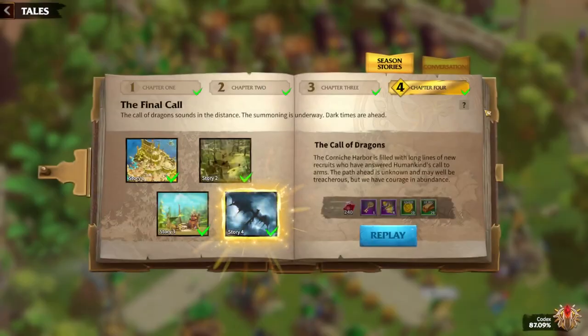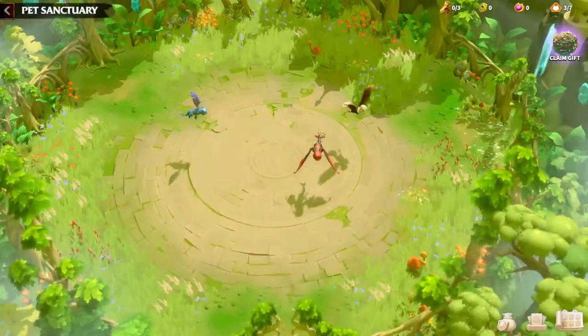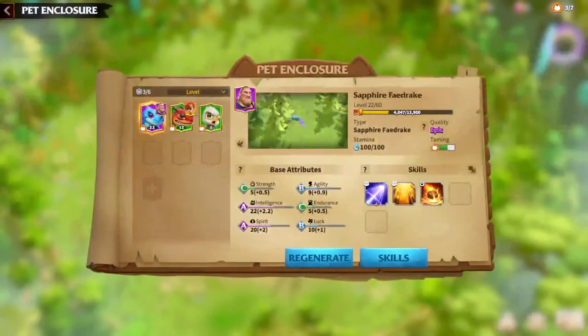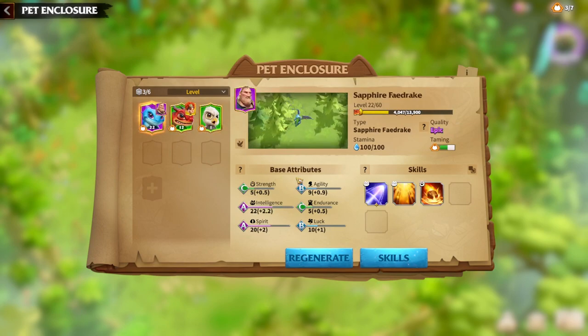Let's go to the pet sanctuary to go into full details of how everything works. This is how the pet sanctuary actually looks. Here are my pets — I have a Sapphire Drake, a Berserker Fedrake, and a Snowpeak Rock. As you can see, every kind of pet has a base attribute. At first when you look, it's a pretty small amount. If we consider that my Sapphire Fedrake is level 22, it has 22 intelligence, 20 spirit, 10 luck and so on. But there is a question: if my Drake is level 22, why are my stats so low?